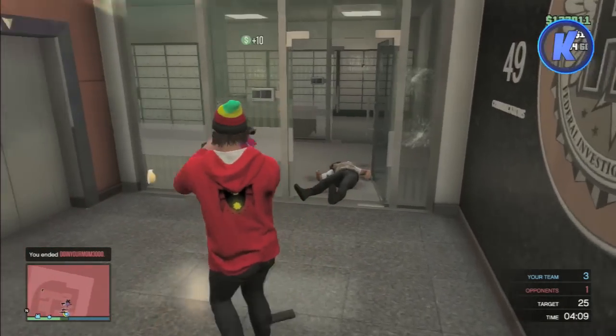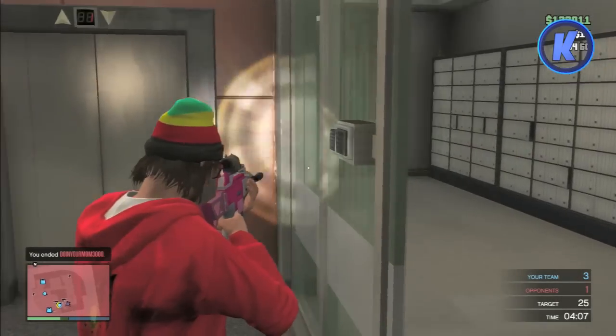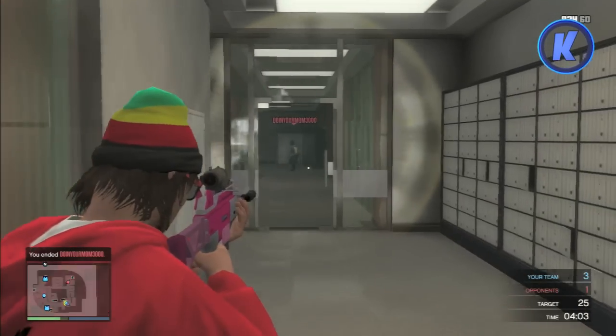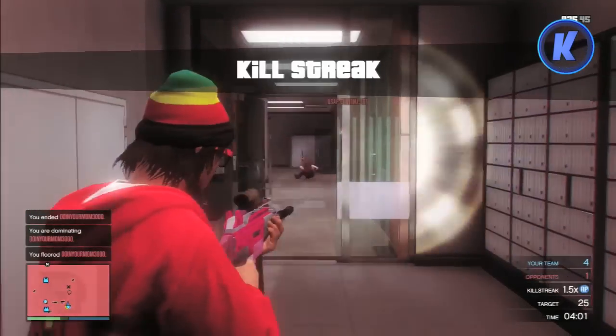Two new weapons have been added to the Ammu-Nation store: the firework launcher and the brand new musket. Some people are saying the musket is a little overpowered because of its range and one-shot-one-kill capability, but I think it's balanced because of how long the reload time is.